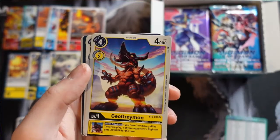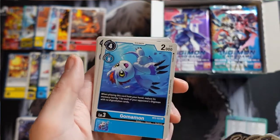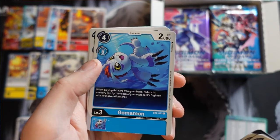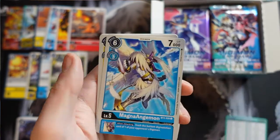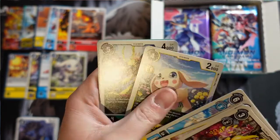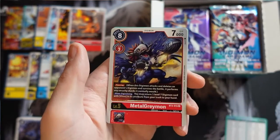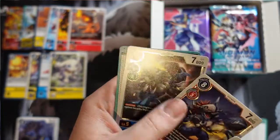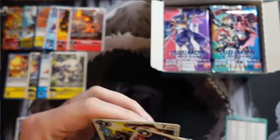Succimon, GeoGreymon, Clockmon, Plasmastrike, Gommamon, Blossomon - green is really into the plant type. Magnaangemon, Salomon, Flymon, Nyramon. Our rares are MetalGreymon and Paldramon - there's a cool looking one there.